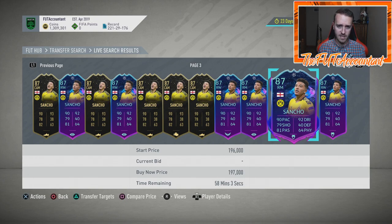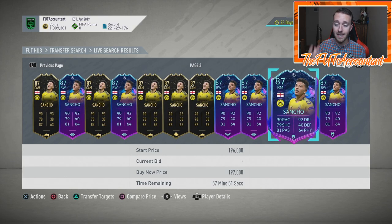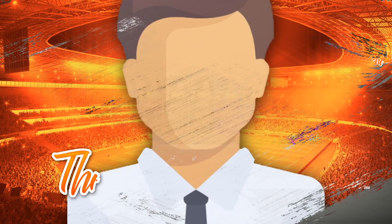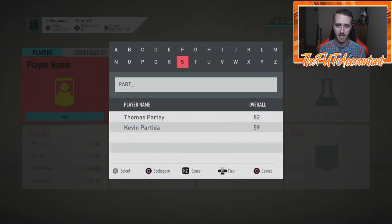Post-game, Sancho is back down around 199,000-200,000 coins. He's guaranteed an upgrade, but that upgrade isn't happening until around February 28th or 29th, because they wait to upgrade all the cards until all the first legs have been played in the Champions League and both legs in the Europa League. Europa League plays back-to-back weeks, unlike the Champions League. Leg one games finish on the 26th, so we'd probably expect these upgrades on the 28th or 29th — roughly 10 to 11 days out.